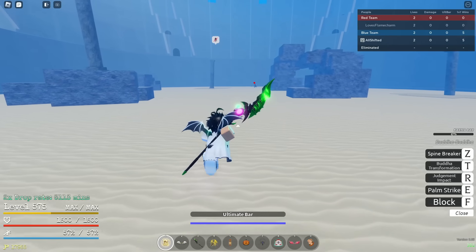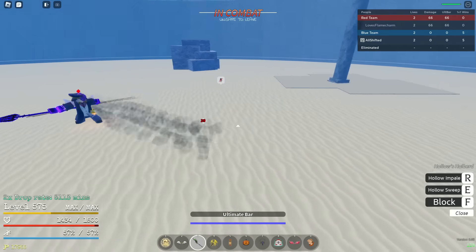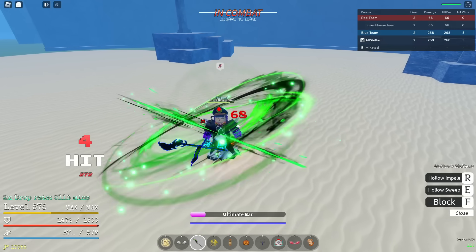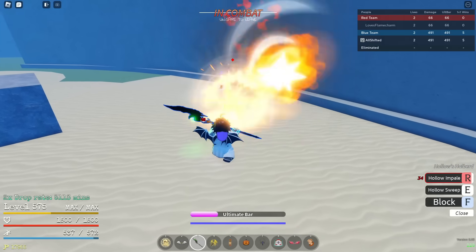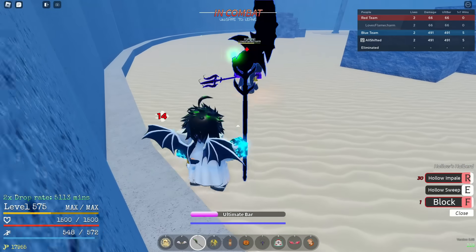I don't know what combo extenders are yet, but we're gonna be using this sword. Come here, I'm just gonna do this move. Spine break — is that Z? Damn, I'm blocked.